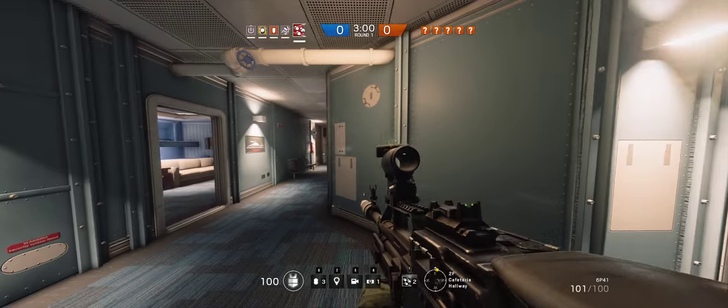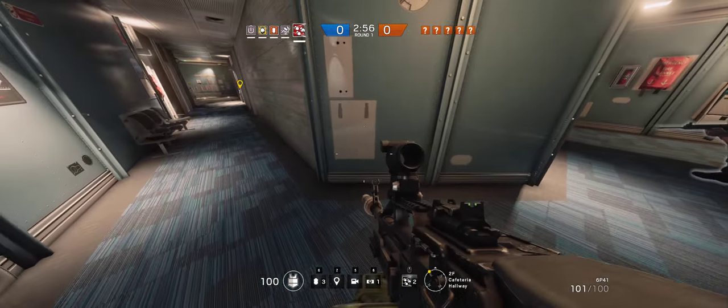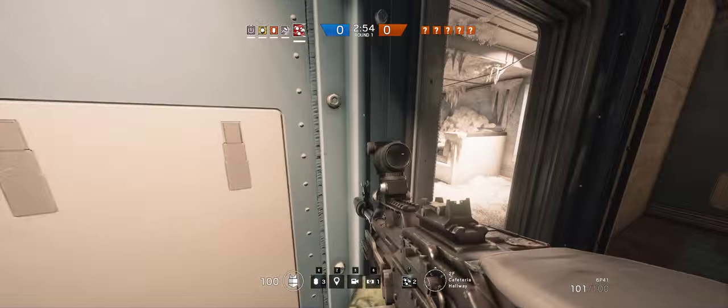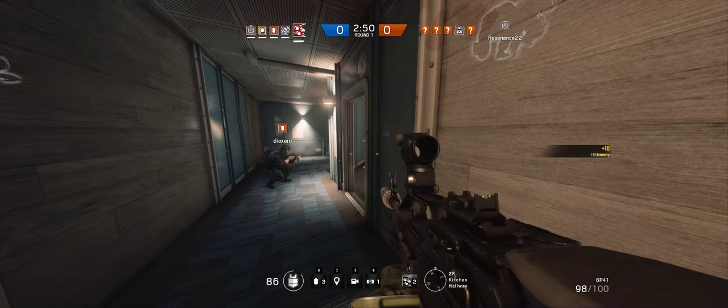I spotted reinforced walls over here — this is where they are. I can get through them. Can you mark it? Can you just open this wall and give us away? Yeah, I'm marking the reinforced wall now. Oh crap, there's someone in there! Don't try to go for that reinforced wall — someone's in there.